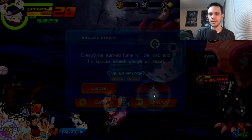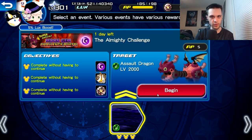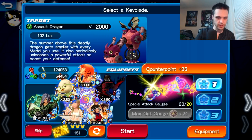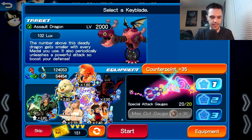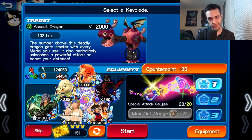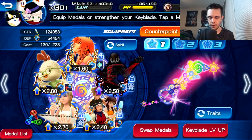Just because a complete turtle strategy doesn't work doesn't mean we can't take parts of it and apply them to our overall strategy. One of the main medals I'm going to be using — which is unfortunately kind of required for all of these setups — is HD Zexion. If you don't have HD Zexion, you pretty much cannot beat this boss, or it's going to be near impossible. HD Zexion is the key to almost all of my setups.